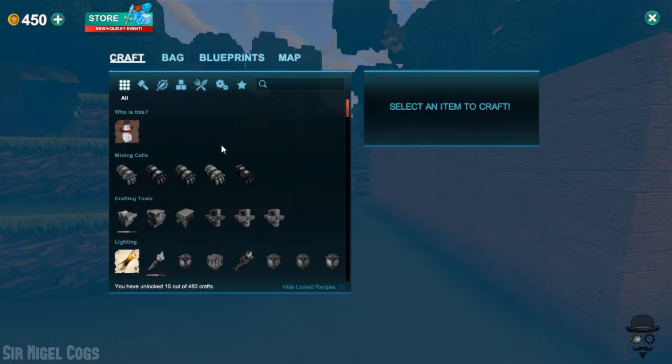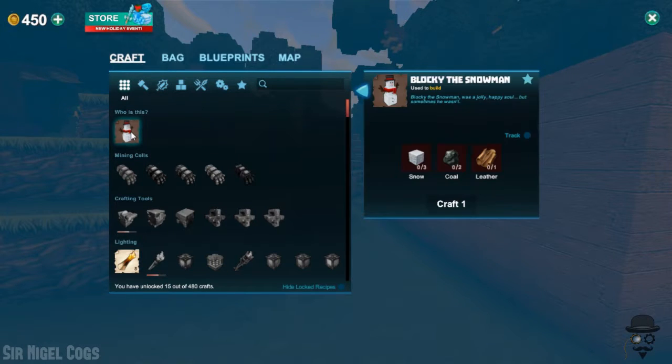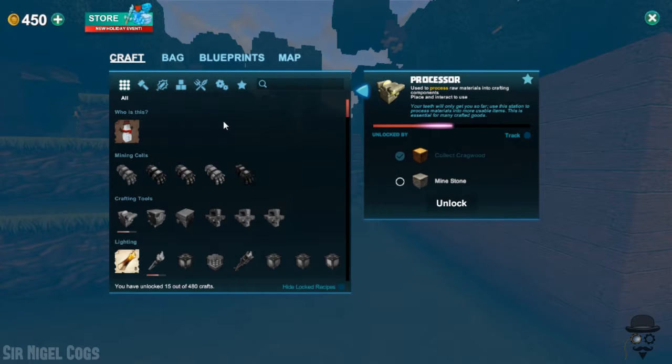What should we craft next? We can craft one of these — it needs snow, coal, and leather, so we're not going to worry about that. It's a special part of the recent update. But we should start by creating, of course, the crafting bench thingy, the processor as it's called. So we've already collected cragwood.